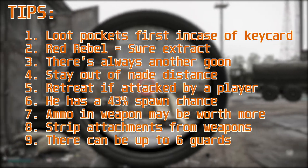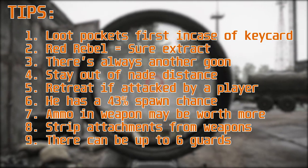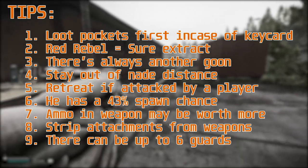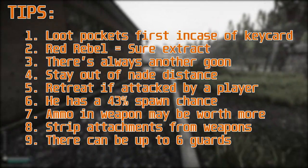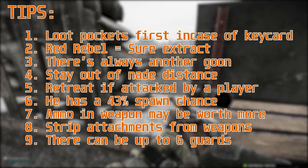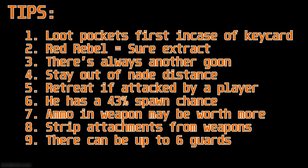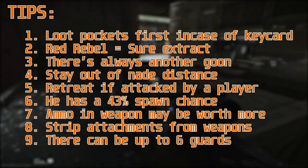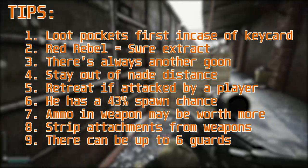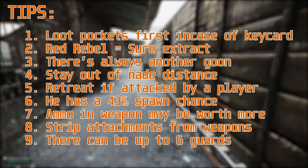If you've got a Red Rebel, make sure you have an extract. You'll have to toss your armor and lose maybe 100–200,000 rubles, but if you've killed Gluhar and made a million it evens out. Work on the principle that there's always another goon — even if you've killed six and I've told you he only has six guards, assume there's another one. If there isn't, it's better to be safe than sorry.